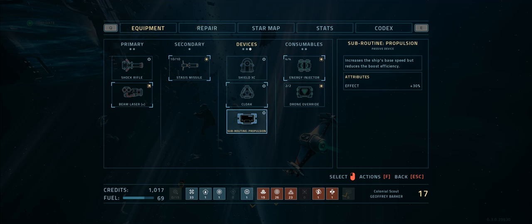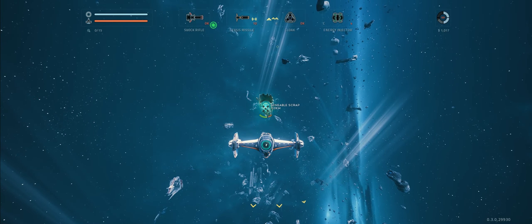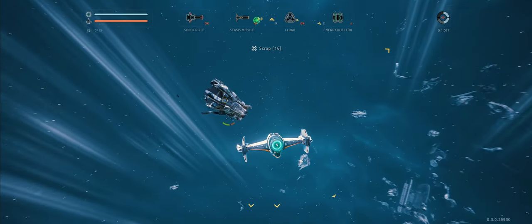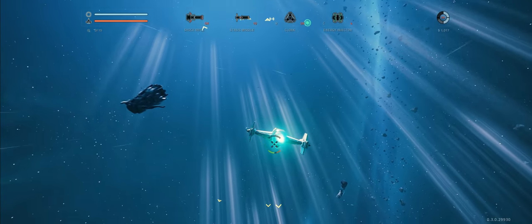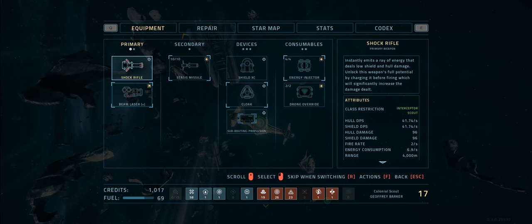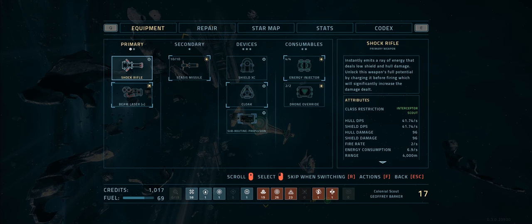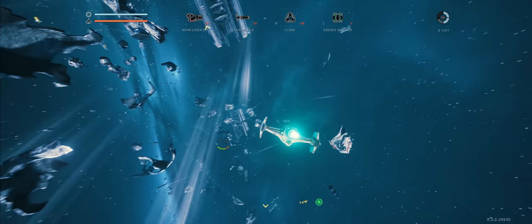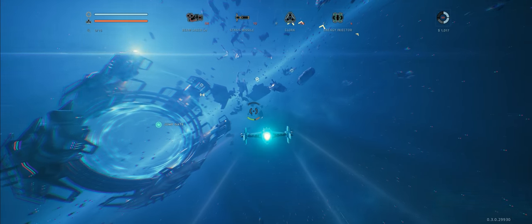I'm not going to worry about the shock rifle just for now because I haven't actually been using that. You can see you have multiple charges - you can do a quick blast, which does a tiny little bit of damage, or you can build right up and get a powerful charge off. Interesting to see how much damage that actually does. They're all relatively equal in terms of whether to use them for shield or hull, which makes a bit of a change. With the Interceptor, you really need one weapon for the shield and another for the hull.